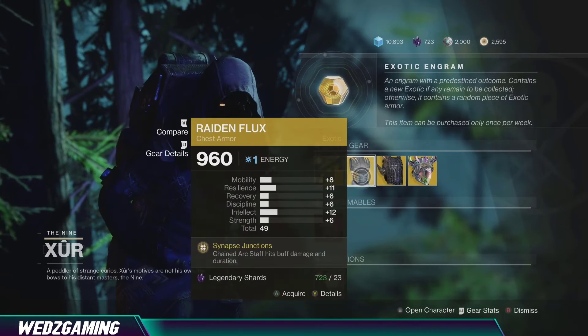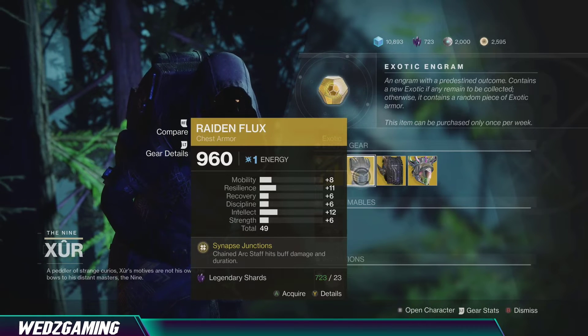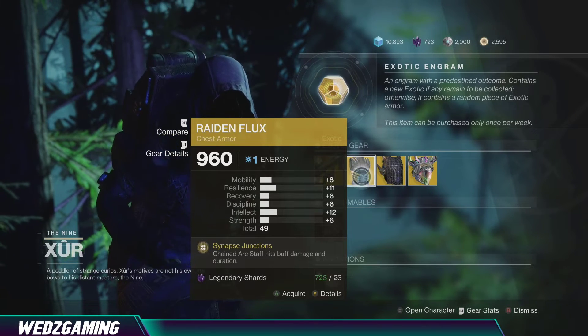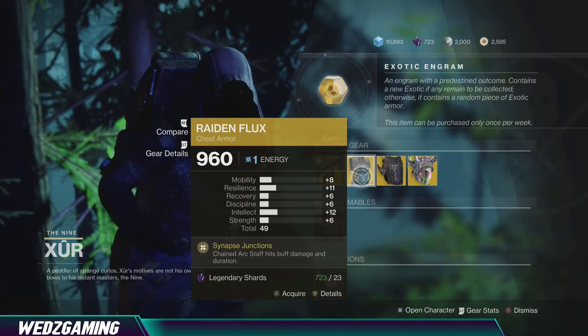For the Hunter, he is selling the Raiden Flux — that's for the Arcstrider Hunter. It lets you keep your super a lot longer, so it lasts much longer when you use this for your super.